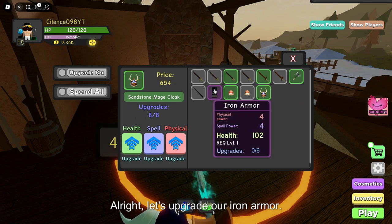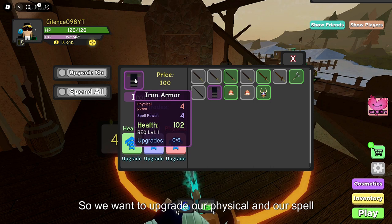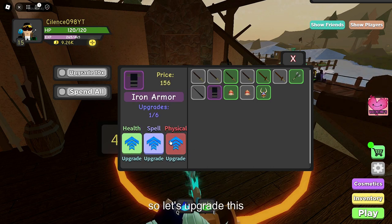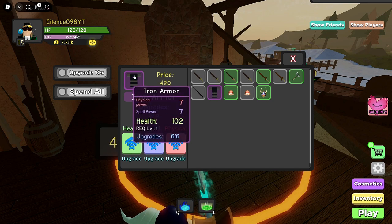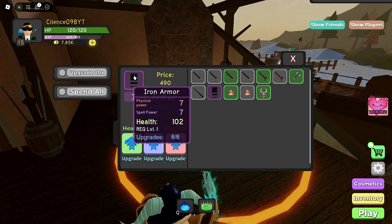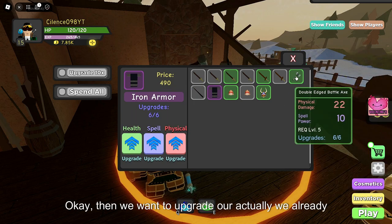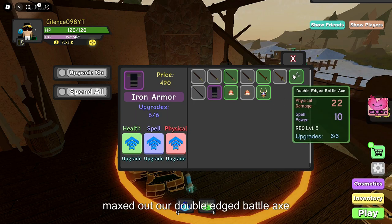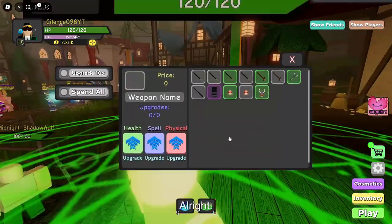Let's upgrade our Iron Armor. We wanna upgrade our Physical and our Spell. So let's upgrade this. There we go. Then we wanna upgrade — actually, we already maxed out our Doublet Battle Axe. So that's fine.